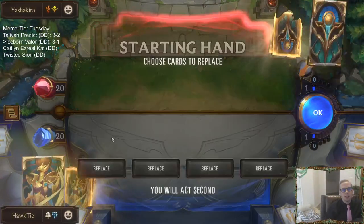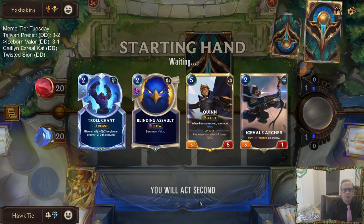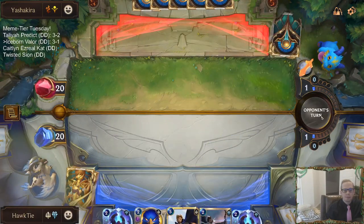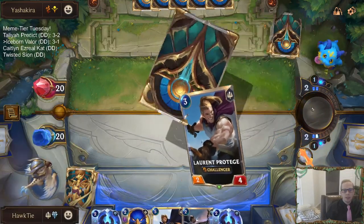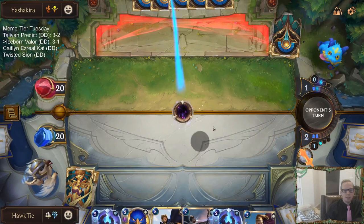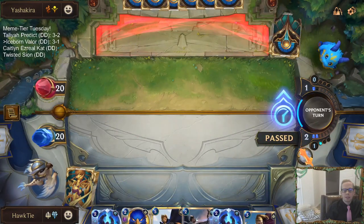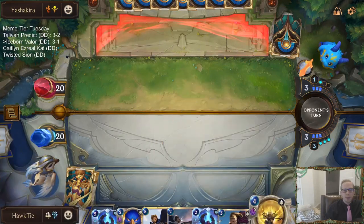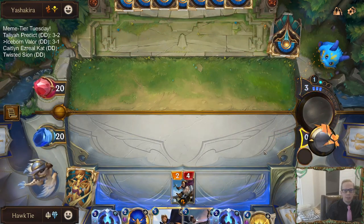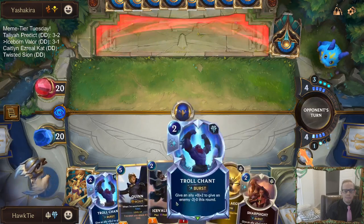We have Pyke and Action - so probably going to be a good amount of Predict. We'll keep one Troll Chant because Action is a champion that wants to be in combat all the time, and Troll Chant is good against that. We can just pass here - they play Action, I challenge. Whoa, that's an odd time for Call to Pack, isn't it? It's been an odd game.